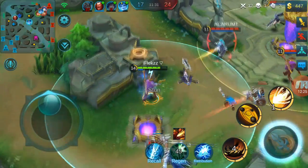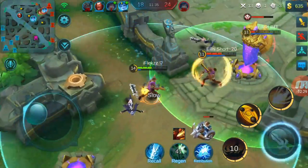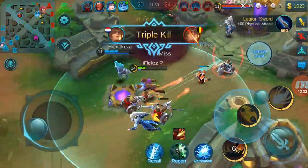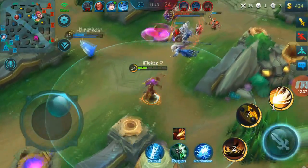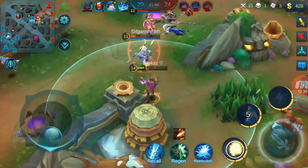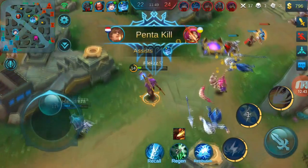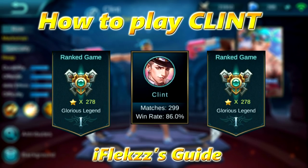My team dies here and I got stunned because I didn't go back, but I know I'm very strong so I can just kill them. It's all about how strong and how fed you are — whether to be aggressive or not aggressive. Here I know I'm very strong so I walk back so Yunzhao can't hit me because he's a melee champion, and I get a pentakill.